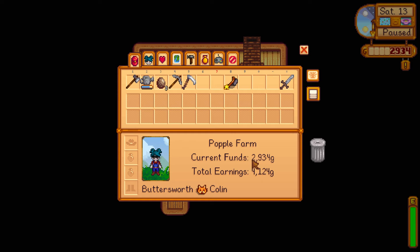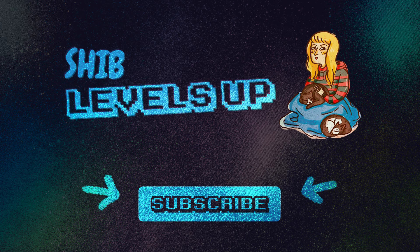We'll come back tomorrow — we need just over a thousand more gold, since we need four thousand total to build a coop. Tomorrow's plan: give Robin her axe, break open our geodes, and keep farming. We've got a lot to do! Thanks for watching — bye!